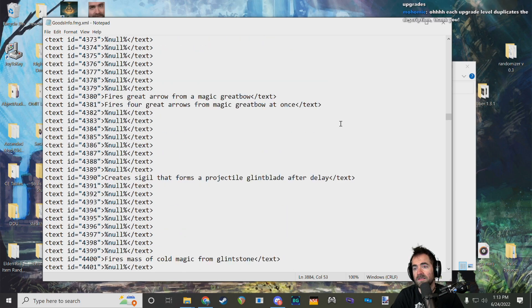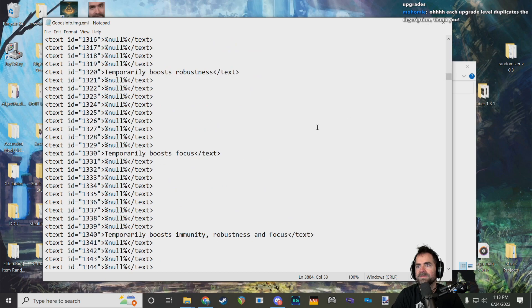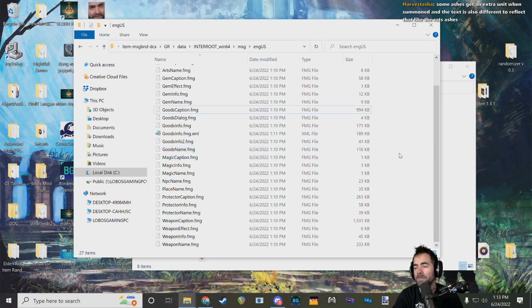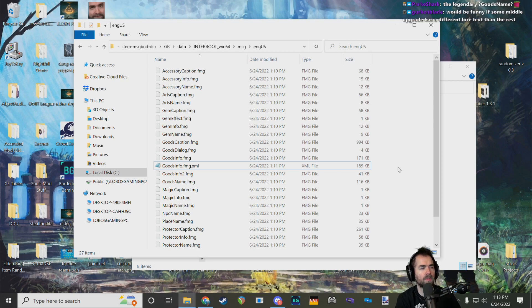The info entry is the little caption that appears when you've highlighted the item but haven't opened the detailed description yet. Those detailed descriptions are called captions and are in a much larger file. And depending on whether they changed the code or not, you'll get that description duplicated for every reinforcement level of a spirit ash. They don't do that for weapons — the engine recognizes the weapon description shouldn't change when reinforced, so it just uses the base ID. Elden Ring might be the first game to use reinforced goods like those spirit ashes.